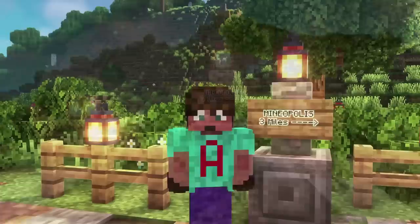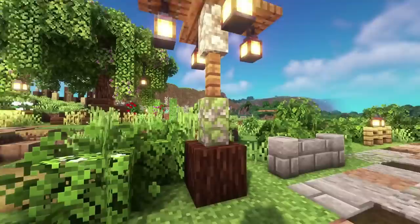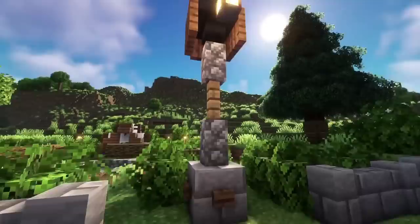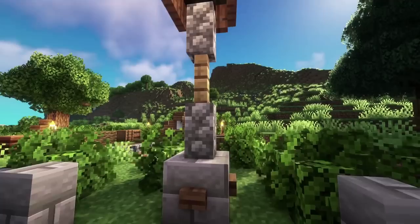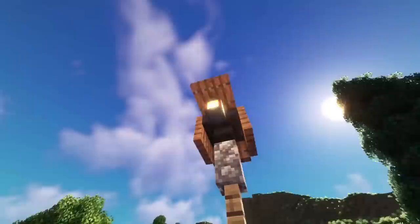When you get closer to a settlement, you're going to want some lamp posts — especially inside the settlement. This rustic wooden one has a wood block with a stone wall, a fence, four trapdoors with a slab of wood, and four lamps — really easy to do with very few resources. This second one is a bit more stony: a block of stone brick with some buttons, a wall, a fence, and wall again. Up the top, we've got a hopper making the connection, a slab on top, and four trapdoors — with one flapped up with a little lantern on it.